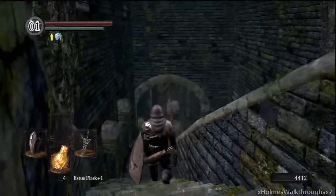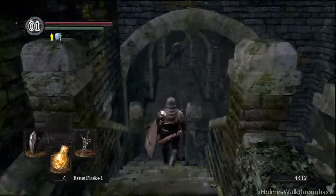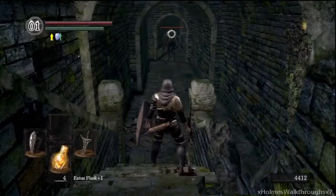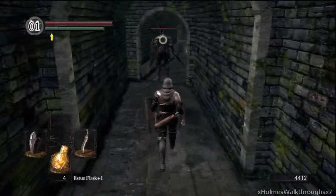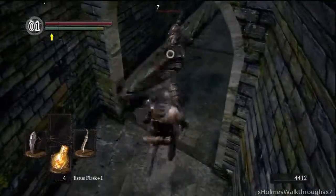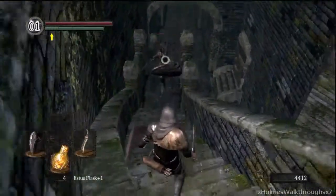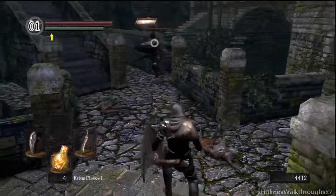Skipping back here, this is the Undead Burg. It's the little ledge on the side before you head up to the little tower to fight the Taurus Demon. Down here there's going to be a Black Knight, and this Black Knight is guarding a treasure — the Blue Tearstone Ring. You're going to have to take out this Black Knight. He'll chase you anyway, so you might as well take him out and get some souls.